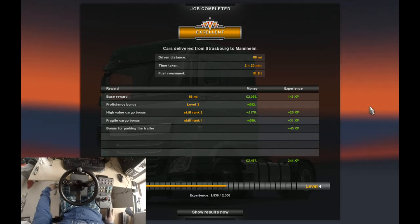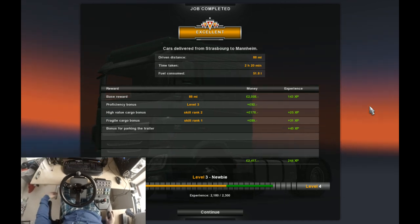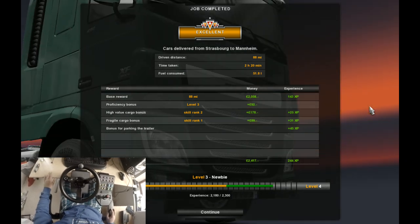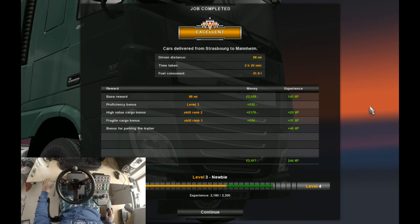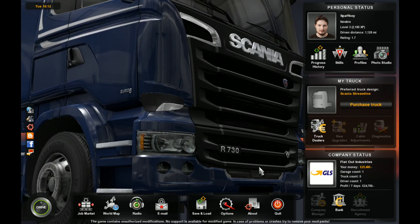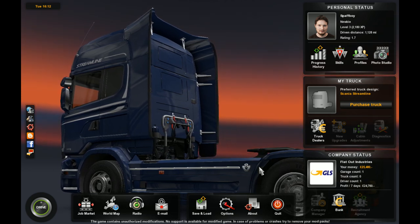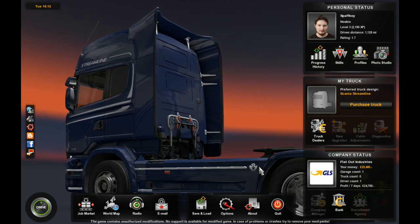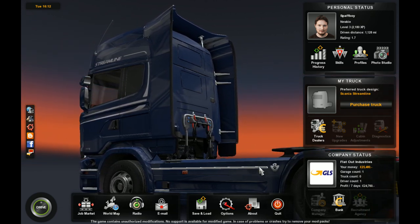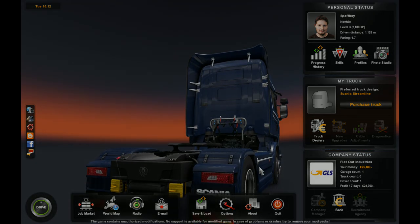51 litres, 88 miles — so it was a pretty short one this time but I seem to get a lot off my chest. Proficiency bonus level 3, high value cargo still rank 2 to get a bit of extra money, fragile cargo bonus for parking the trailer — all good in the hood. So next time we're probably going to be looking at buying a truck, so I really do want your guys' input. We're going to be going to a Scania dealer, because that's the only one I've discovered so far — fine by me because I like Scania. Hopefully as I said you're enjoying it. Please like and subscribe for more, but for now in this episode that is going to be it. Thanks for watching and goodbye.